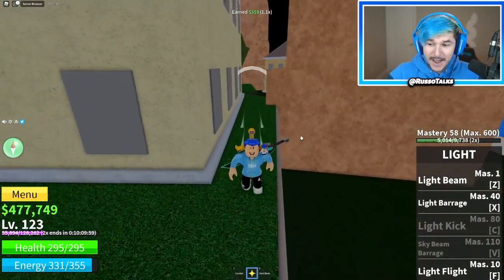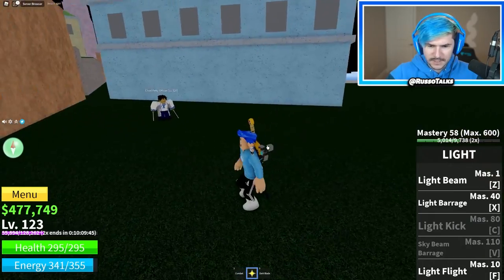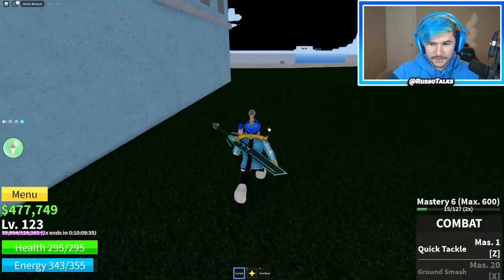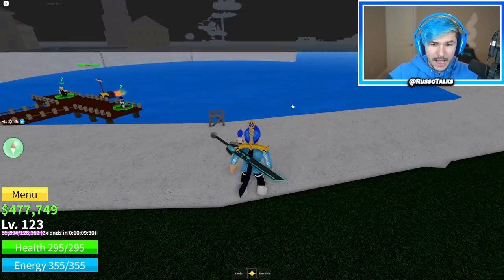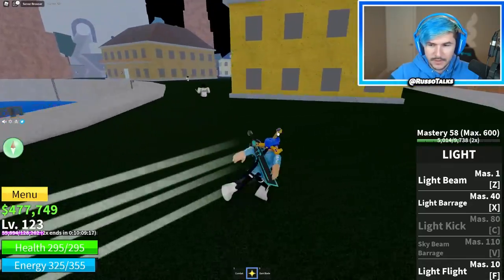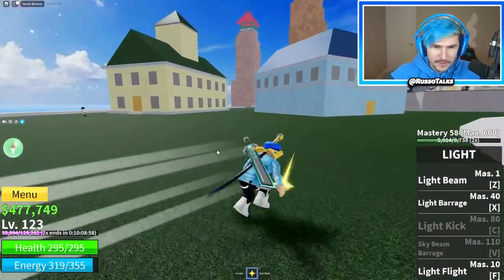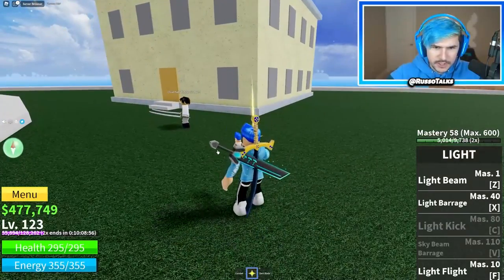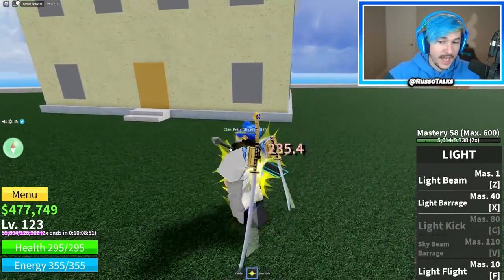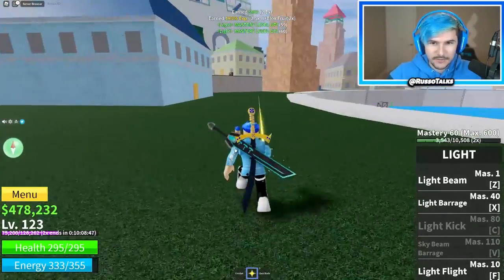I'm at mastery 58 with my light fruit. Wait, where's my sword? Why is it not working? Why is my stuff not working? Is this a bug? My stuff isn't working — nothing's working. Let me reset my character and see if that fixes it. Something's happening, I literally can't bring out my abilities. Now it is working. So in this new area we can fight the petty officers — chief petty officer level 120. Since I have the light fruit, I'm pretty sure he can't do damage to me, so it's just easy to grind these quests. Honestly, this light fruit is huge.